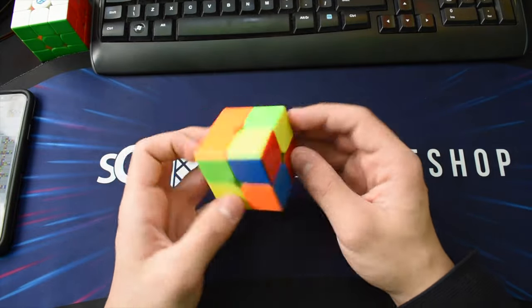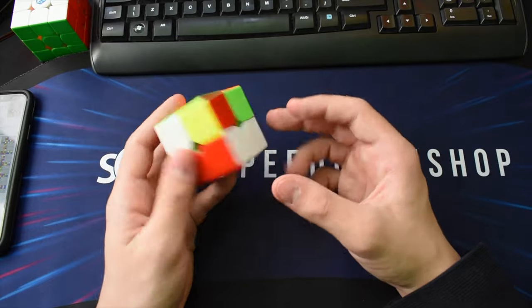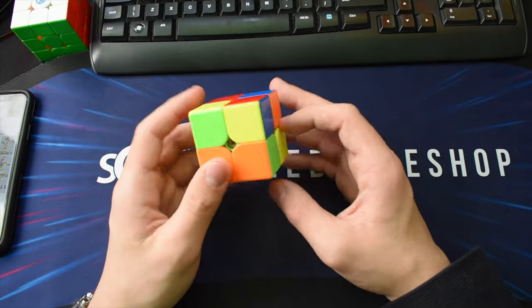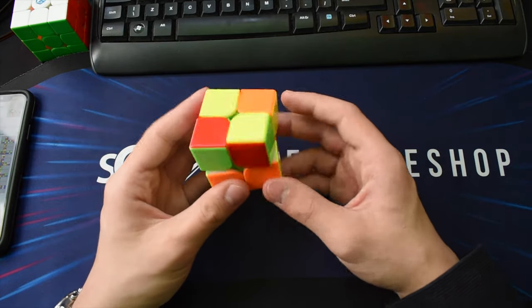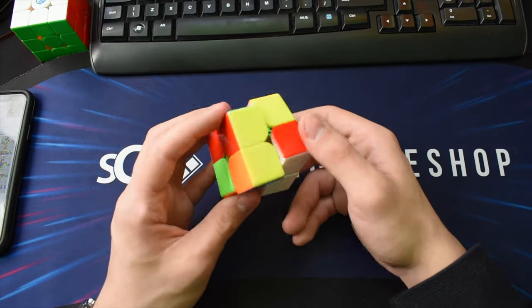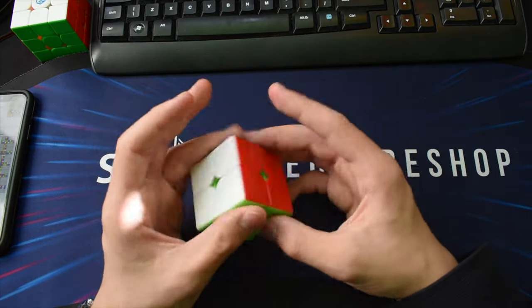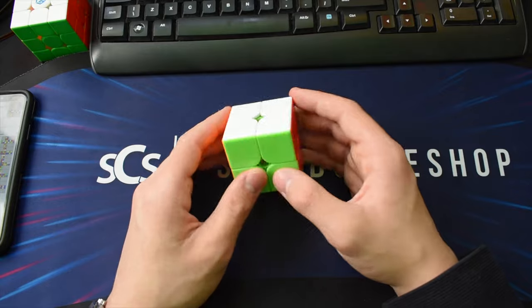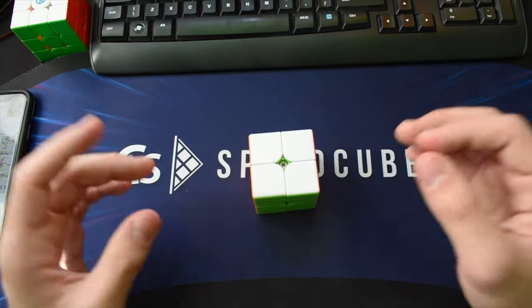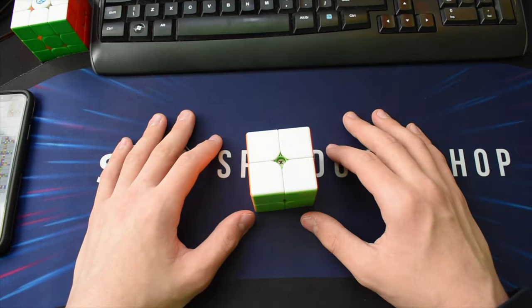For the last scramble, white and blue are both okay options. I'd probably go for white because I like this case and then do this alg. Those are my reconstructions for Ram's video — I hope you found them useful.